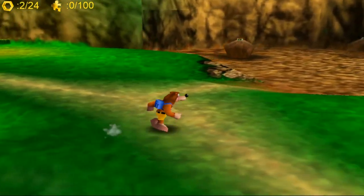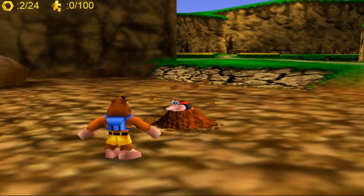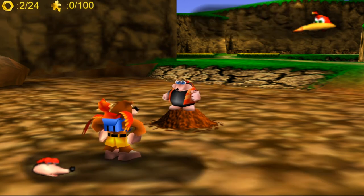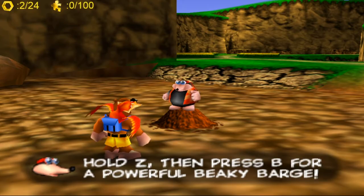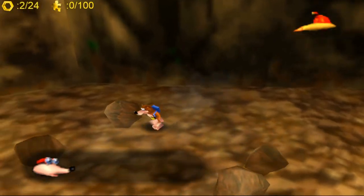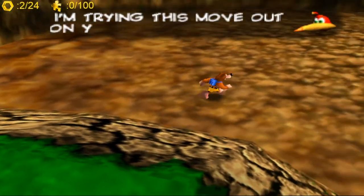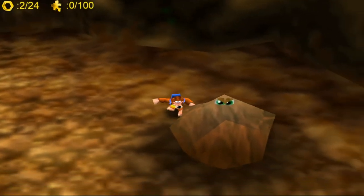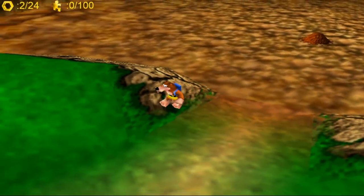Actually, we'll do a different tutorial next — there is a honeycomb inside one of these boulders. You hold Z and press B for a powerful beak barge attack. Let's give it a try — there we are! I don't know which boulder it's in so we're just going to have to break them all and hope for the best. There's the last one — that's honeycomb number three.